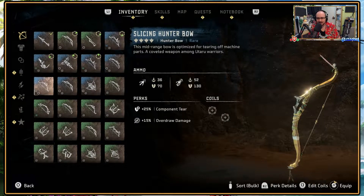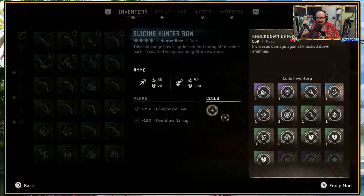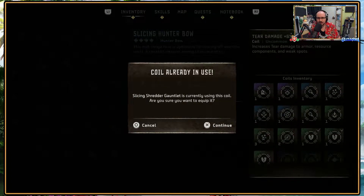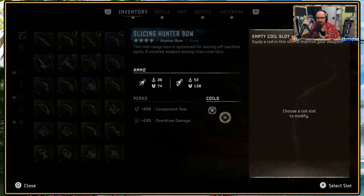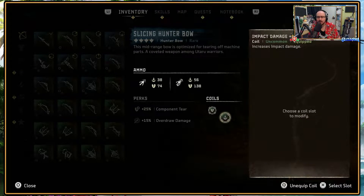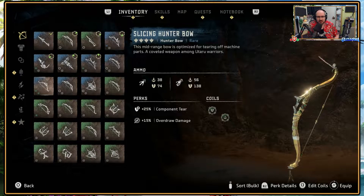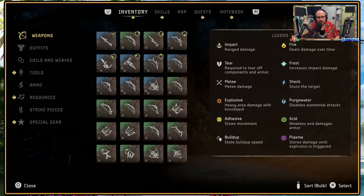I want to edit the coil as well — I probably want to add as much tear to it as I possibly can. Those are being used by another thing — well, that's six percent. Impact damage up. Let's add both impact damage and advanced hunter arrows, which have bigger tear than I currently do on my current bow.